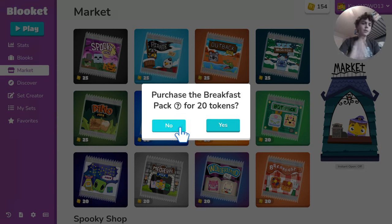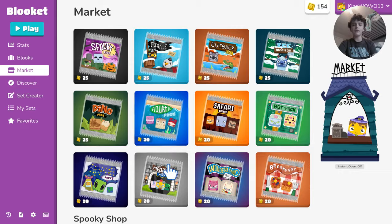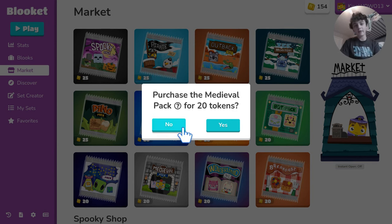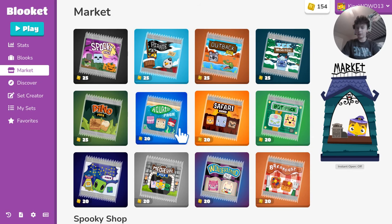The best way to get a legendary is the Medieval Pack, because it has the highest rarity legendary — tied with Santa Claus from the Blizzard Pack, which isn't available right now. I've pulled like 20 kings in my time playing Blooket; it's really easy to get. You'll also get uncommon and epic Blooks like the unicorn. I'd say dump a couple hundred — maybe a thousand or two thousand coins in this pack and you'll probably get one.